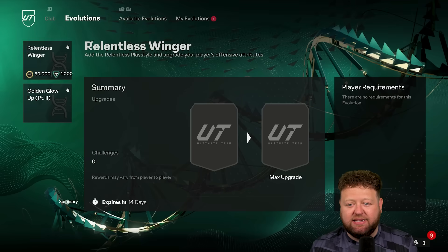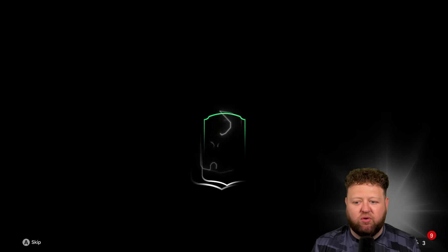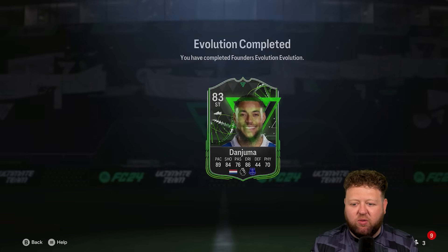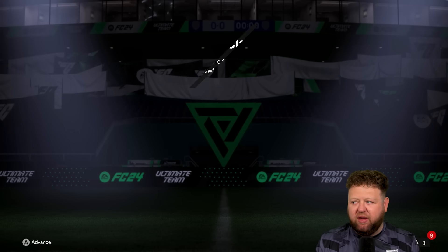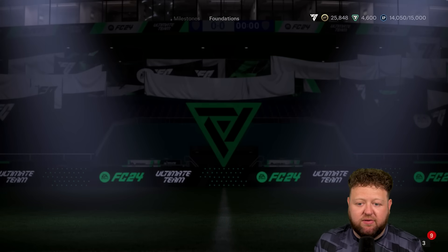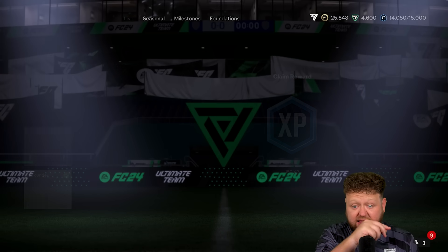So here we go back into the evolutions. I've only got Relentless Winger and Golden Glow Up part two now to choose players for if I want to. Dan Juma — look at that lovely card design — 83 overall rated with 89 pace, 84 shooting, 86 dribbling, four star skill, five star weak foot. A particularly good option for the start of the game. So I was pretty happy and pleased with the choice that I made there.